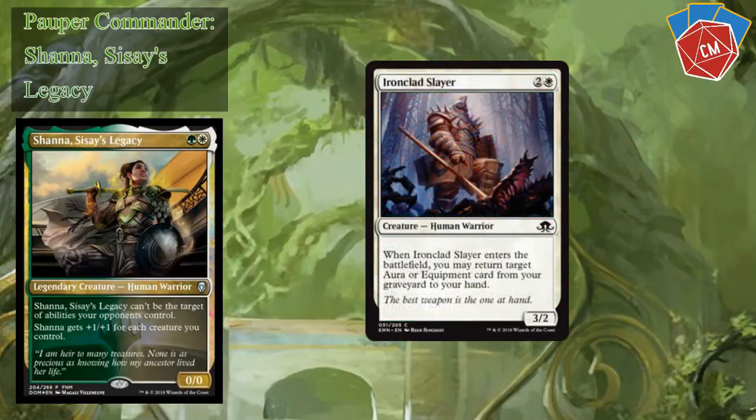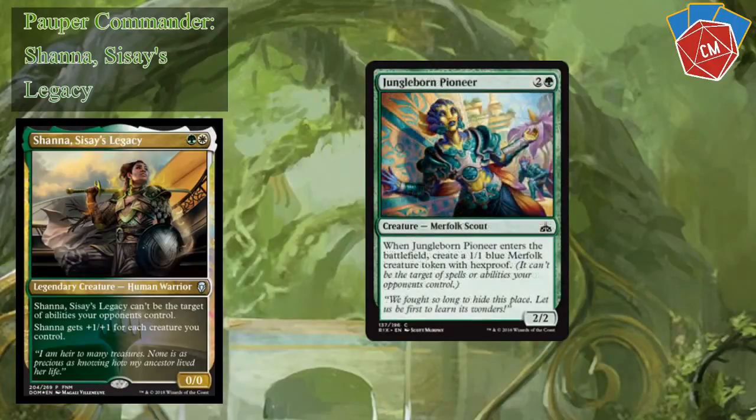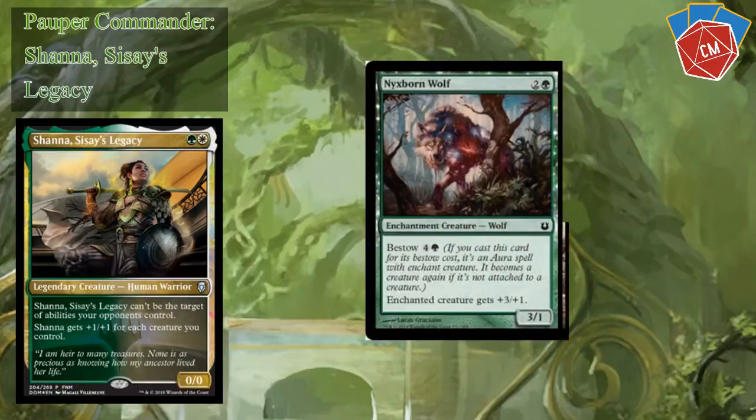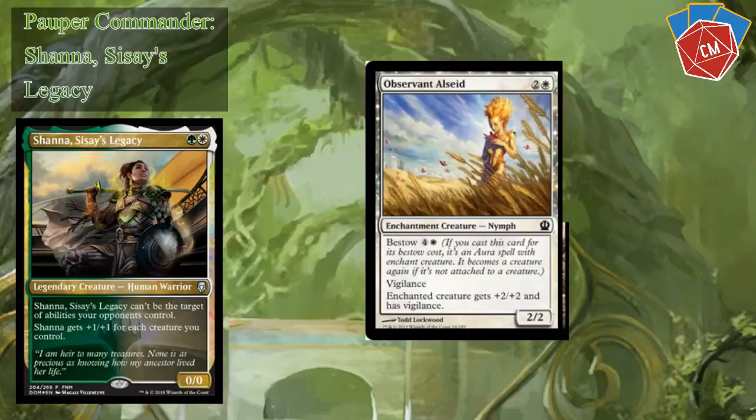Auramancer for some recursion. Ironclad Slayer, another recursion card. I've got a Jungleborn Pioneer — I'm not sure how much color matters in this format, but being able to make an off-color creature might be kind of cool, especially because that off-color creature is hexproof, so it could be something you suit up. Monk Idealist for some more enchantment recursion. I've got a Nyxborn Wolf — plus three plus one is pretty good. Observant Alseid — two colorless and a white, Bestow, gives Vigilance, plus two plus two and Vigilance if bestowed. That's an amazing enchantment.